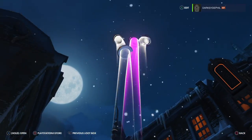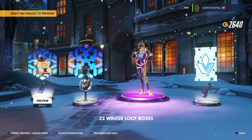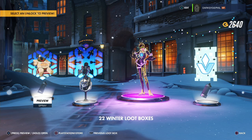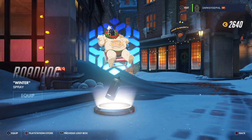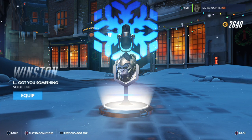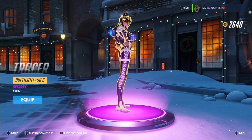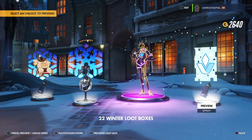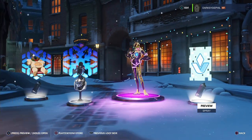Another epic — and it's a duplicate. Oh my god. There's a Winston voiceline: 'I got you something.' Winston got us all a present for Christmas! A duplicate skin for Tracer — son of a bitch. I mean it's a good skin but I already have it. And a new winter spray for Symmetra — Vishkar.